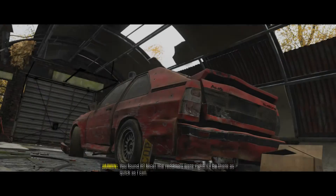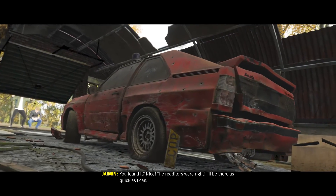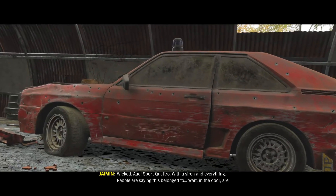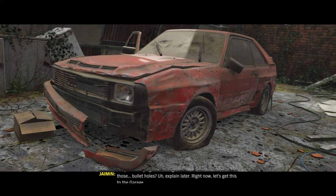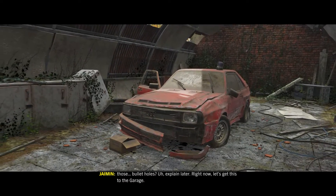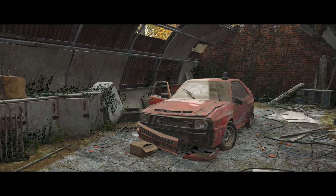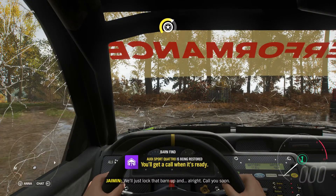You found it - nice! The red to the right, I'll be there as quick as I can. Quattro! Wicked - an Audi Sport Quattro, with a siren and everything. People are saying this belonged to... wait, are those bullet holes in the door? Explain later - right now let's get this to the garage. Are they insinuating that's the Quattro from Ashes to Ashes? Because if they are, that's super super cool. We'll just lock that barn up.